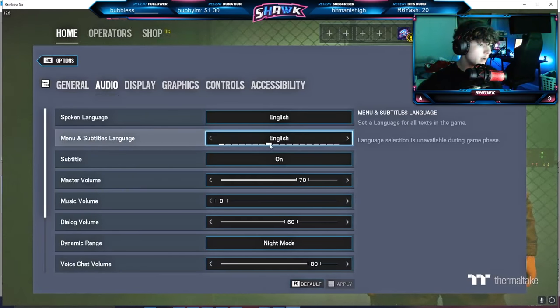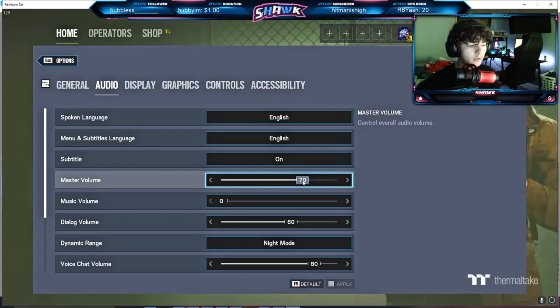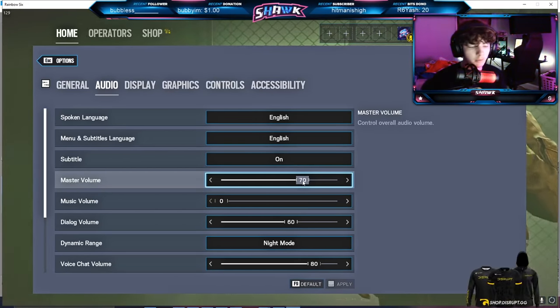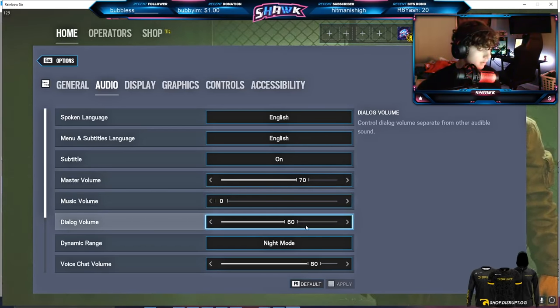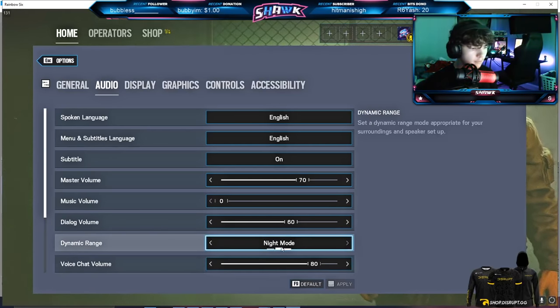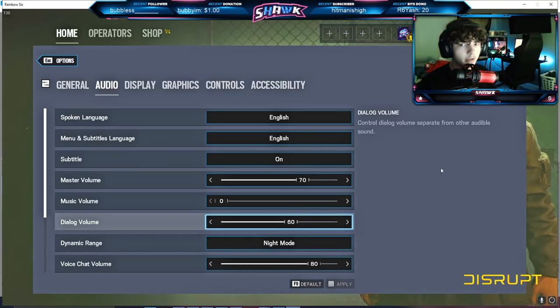On audio, I use English of course, subtitles on. I have 70 master volume in-game and 70 Windows volume — I have no idea why they're both on 70 instead of 100, but it's what I've been doing for years. Dialogue volume is 60. Dynamic range is night mode — I've been on night mode for like two or three years now.